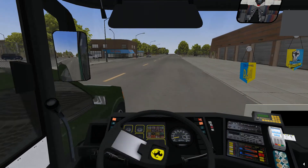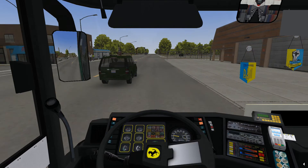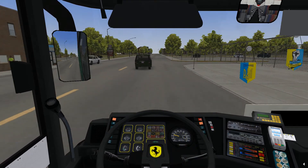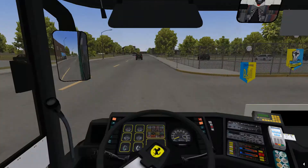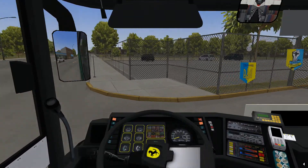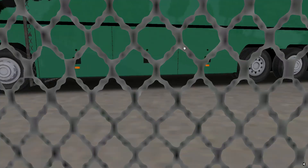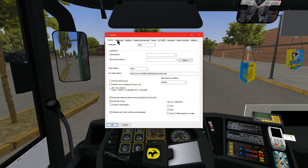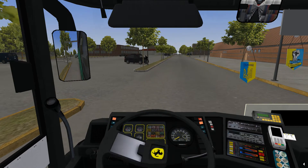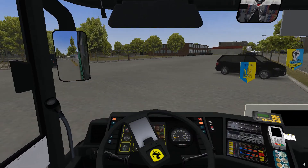I might start using this as maybe a thing for the MCI coach — I could probably compare them. This one has a much better interior. It also has no gas for some reason but I'm still going. Did I turn the collisions off? I'm pretty sure I didn't turn the collisions off. I don't know what's going on.